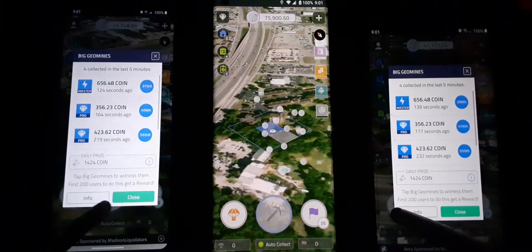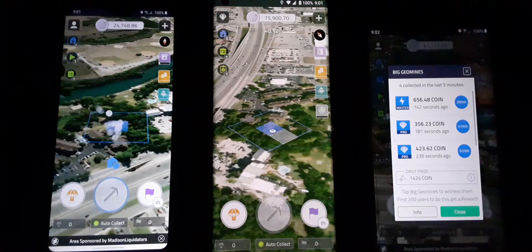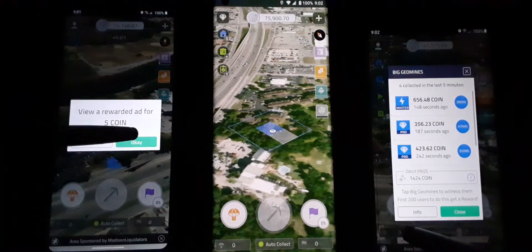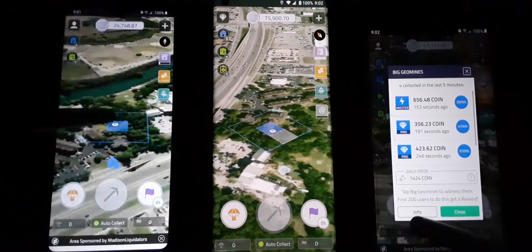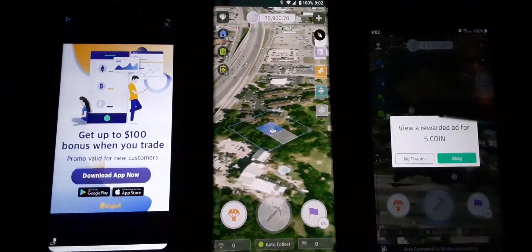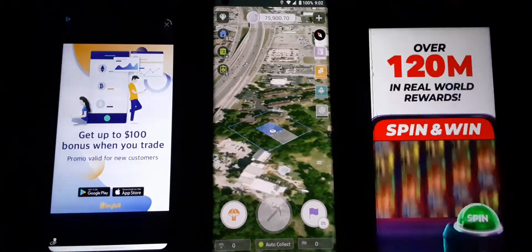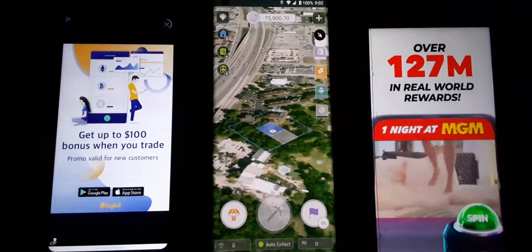Over here on the left we got some mine coin. Let's confirm that — yes, we got five. Let's go ahead and commit to the rewarded task. Same thing over here on the right, we got one — confirm, we got five point mine. Let's commit to the rewarded task and collect our coin.